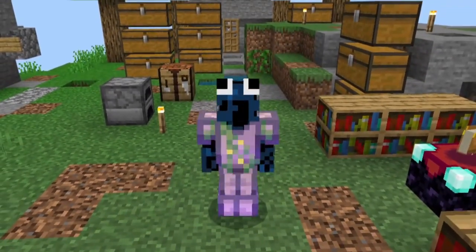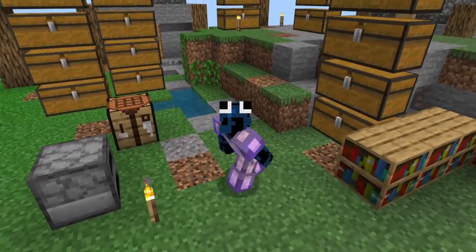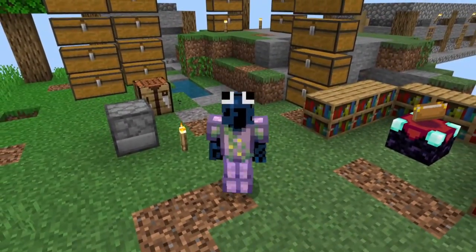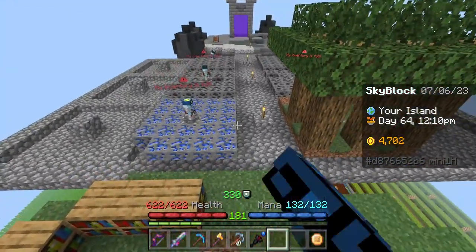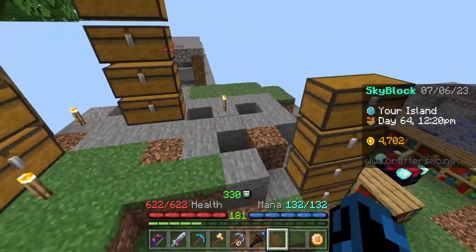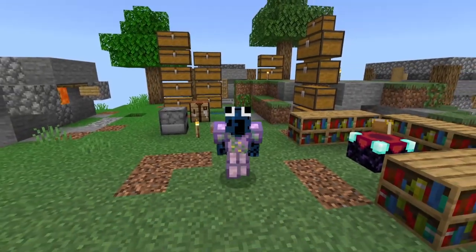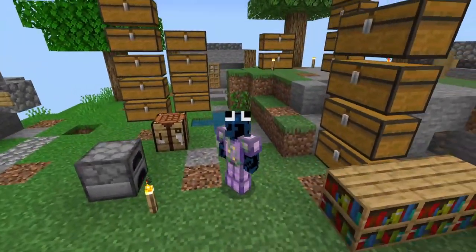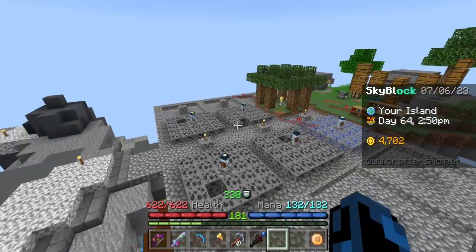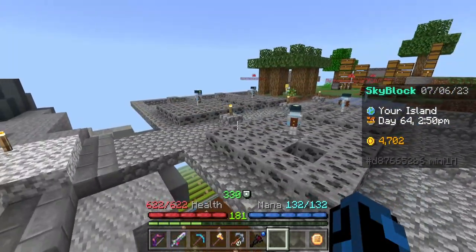Hello everyone and welcome back to Crafters MC Skyblock. This is episode 7 and today we are finally going to be making our island look better. Currently everything is built out of cobblestone, we have random chests scattered all over the place, and there are random holes and water all over our island. We're going to be making everything better and grinding a ton as well. Last episode we got a lot more minion slots and placed down a ton of new minions.